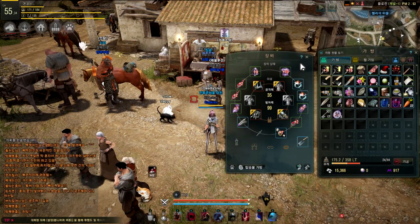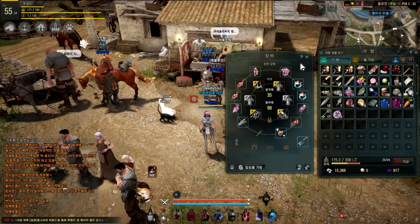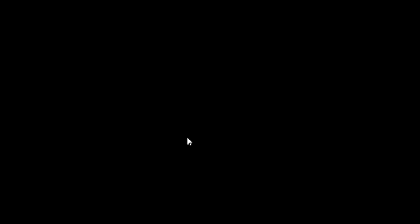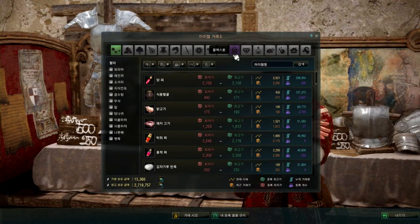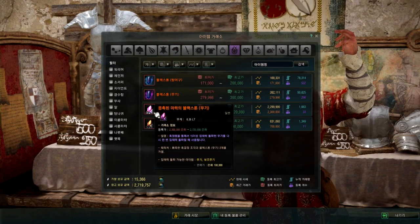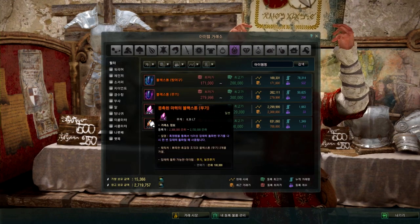And at the end of the video I'm gonna show you the highlight of the day, which is how to craft the high-level enchanting stones that will allow you to upgrade your weapon or armor from plus 16 to plus 20.